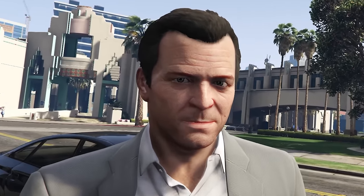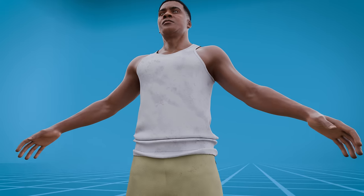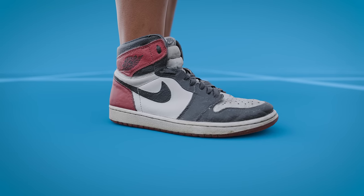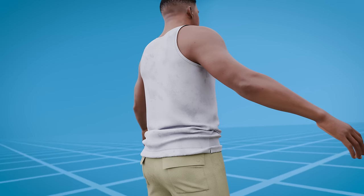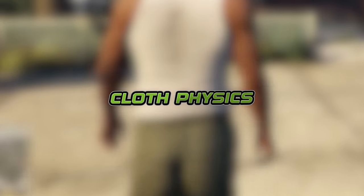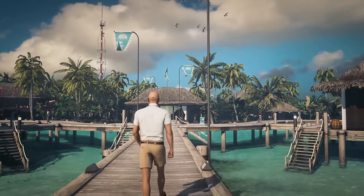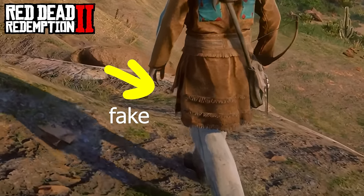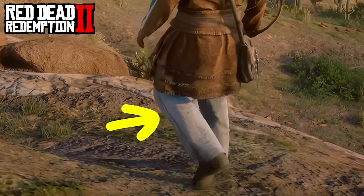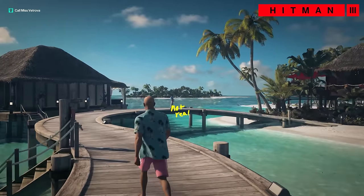We'll take advantage of the hair physics in the next episodes with Michael and Trevor, so make sure you're subscribed. The last thing to complete Franklin was giving him a cool outfit with some nice shoes — way better than the original ones. The outfit is where I'm adding something not even GTA 5 has: cloth physics. In real life everything moves when you walk, but in GTA 5 — and most games — nothing moves. Games that do manage this usually fake it with just a jacket or shirt slightly moving, which isn't totally realistic.